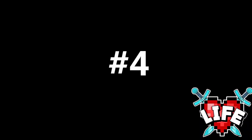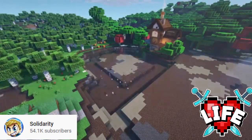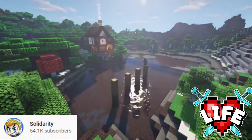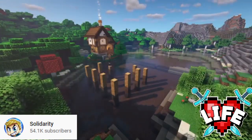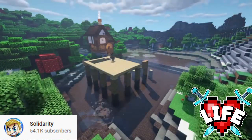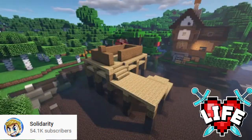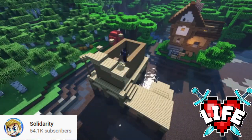In number four today we have Solidarity Gaming. I decided to put him in number four because it was probably one of the simpler ones, yet I liked the detail with the fairy lights and the whole thing being on a river. Especially in the shaders it looks good, so this is why I'm putting it in number four.